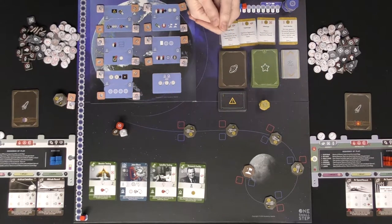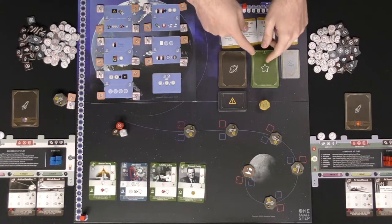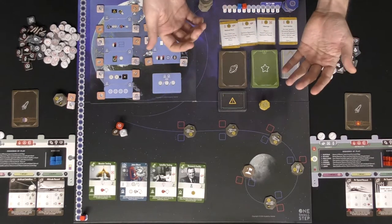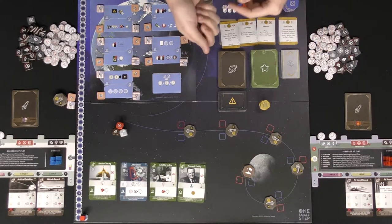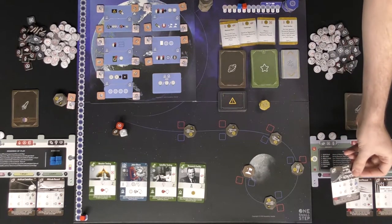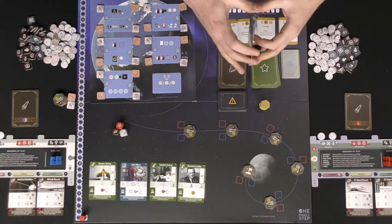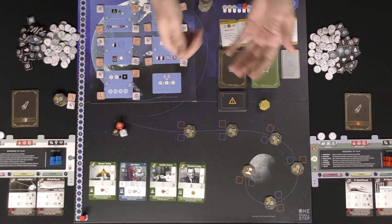Any black resources you have on the red side you'll flip over and be able to utilize during this round of play — that doesn't happen during the first round. You'll also refresh these events here, whether they be personnel or events, and put new ones out. Then you will draw two cards, choosing between missions or events — satellite or crew cards, the two different decks. If you draw a mission you place it in your T-2 spot. Event cards go into your hand and can be valuable by spending resources throughout the game. Personnel cards allow you to place your workers down specifically for just you.